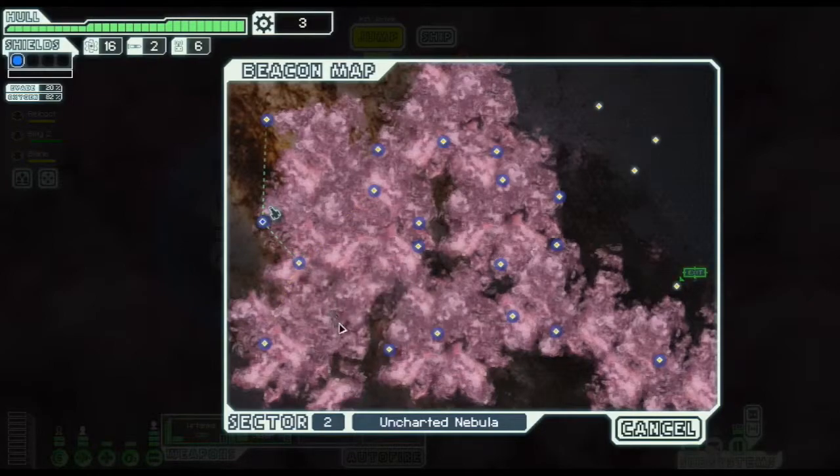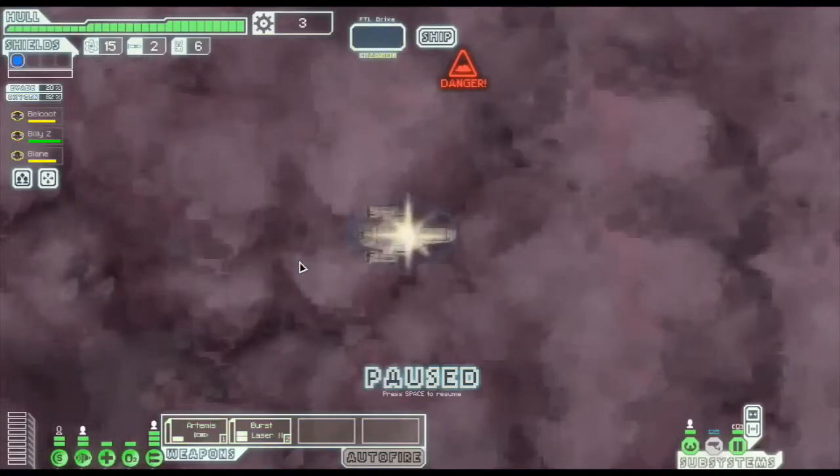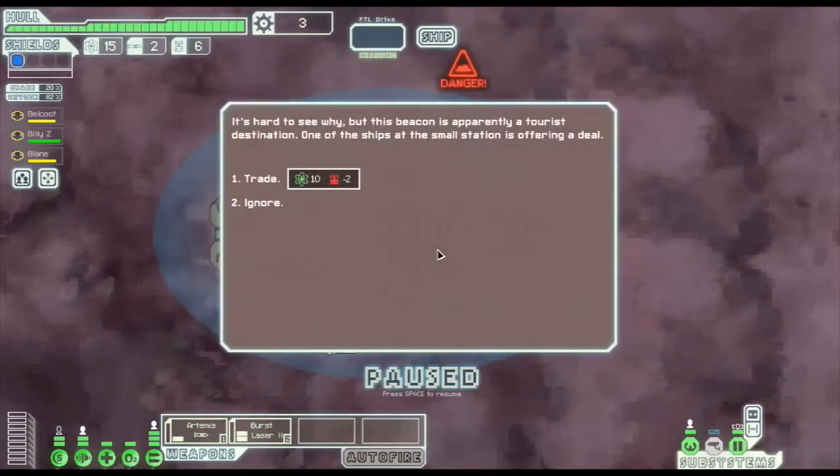That gives us the ability to visit all or most of the beacons in the sector, which consequently gives us a higher chance of getting more scrap. Scrap is essentially money that lets us purchase crew members or other abilities. I'm going to focus on getting a second level of shields and possibly an additional crew member. Let's get started and jump to the next sector, which we expect to be mostly nebula.